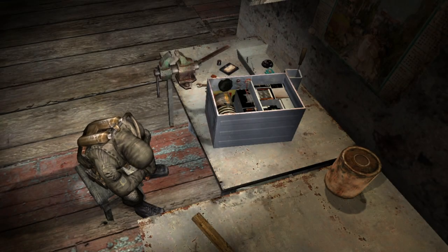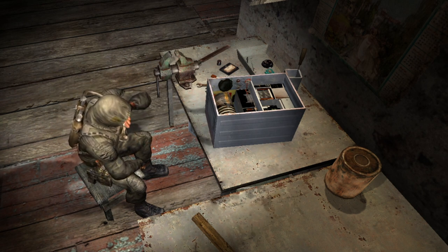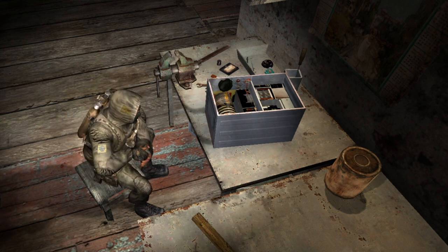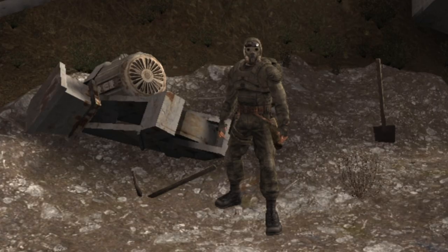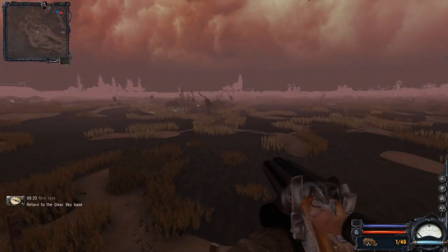One of the most respected jobs in the zone is the task of technician, as they keep the equipment in good condition and provide useful upgrades to protective suits and weapons. However, most technicians require special technical data to reach their full potential — pieces of information scattered in the zone in the form of USB flash drives. Hello stalkers, and welcome to the Anomalous Dugout. In this video we will show all the technical USB flash drives from Clear Sky, how to get them, and what upgrades they unlock, starting from the swamp.